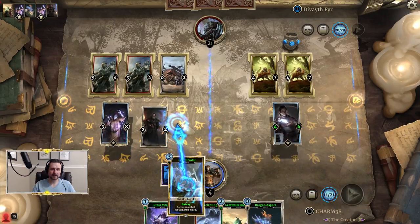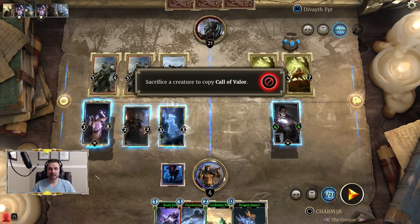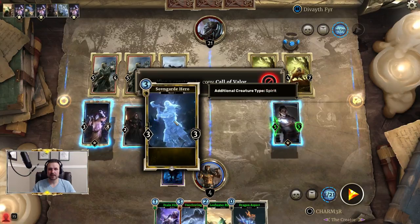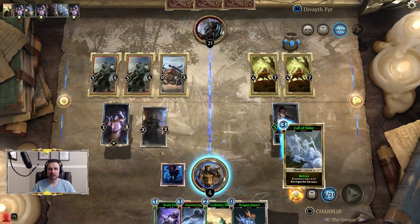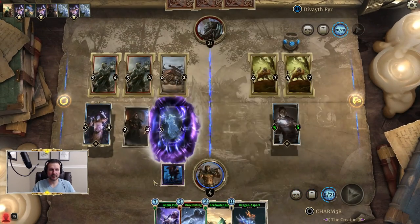We're also going to go ahead and play Call of Valor now, to put more bodies on the board. We are going to copy this, and we're just going to go ahead and get rid of our hero to make two more heroes, because it's really just about flooding with bodies for future betrays at that point.